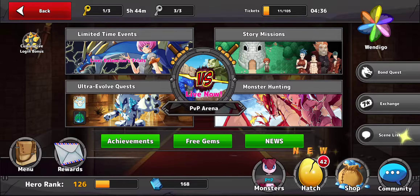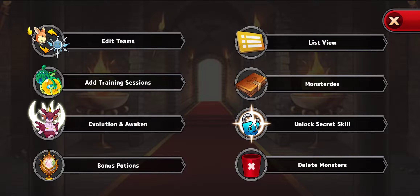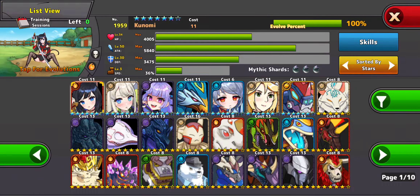Welcome back. I just wanted to do a little overview of my heroes, or my monsters, in the game. As you can see, my name is Wendigo. So let's go ahead and take a look through the list view, and I'll show you who I have.